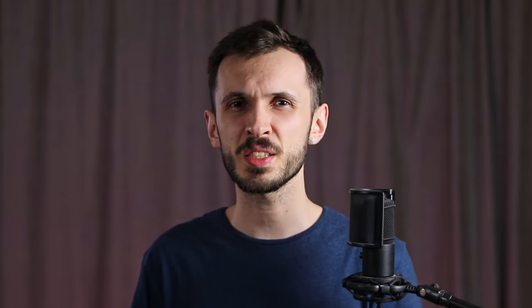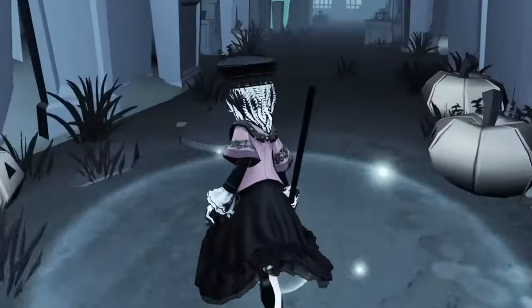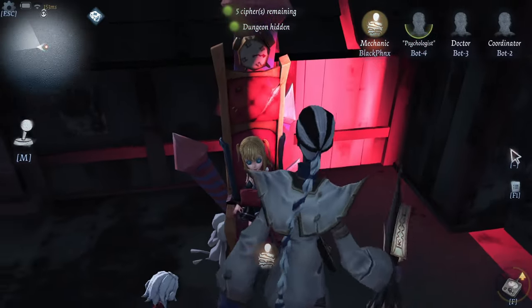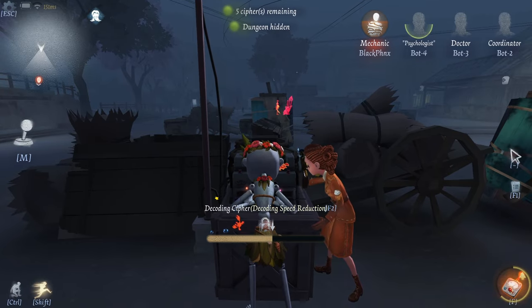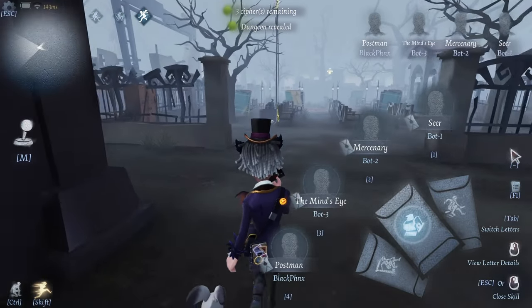Mind's Eye does suffer in the kiting department though. One important thing to mention is how Mechanic and Prisoner — and also Dancer and Postman — still have the ability to affect the match even if they are on a rocket chair. Mechanic can still decode with her doll, Prisoner's Connections can help other survivors pop more out-of-the-way cipher machines, Dancer's Music Boxes can help kite and decode, and Postman's Letter effects can help in all sorts of different ways. These effects are very difficult to put into comparison as they will vary each match, but are definitely important to take into consideration.